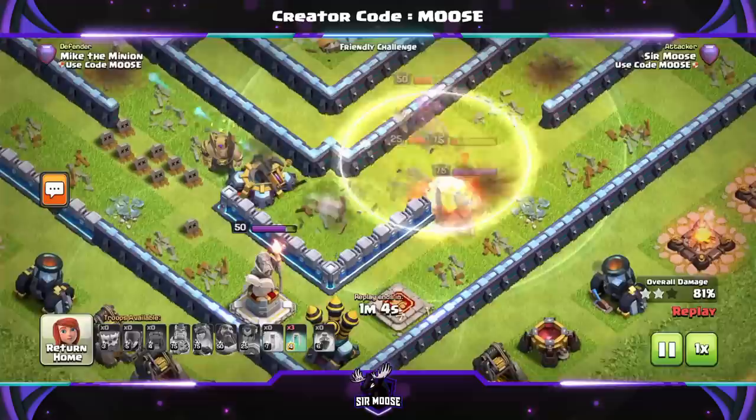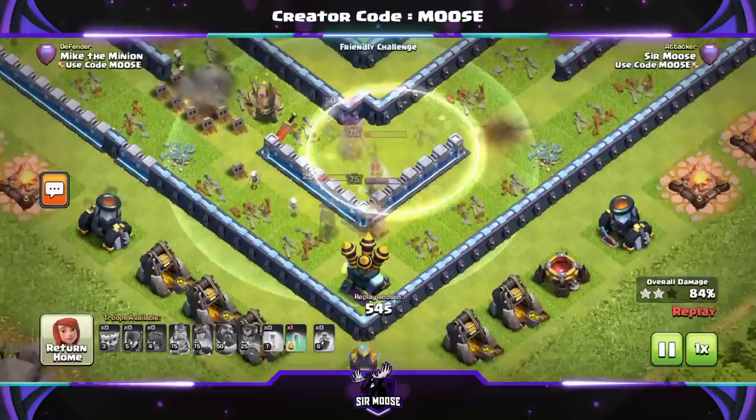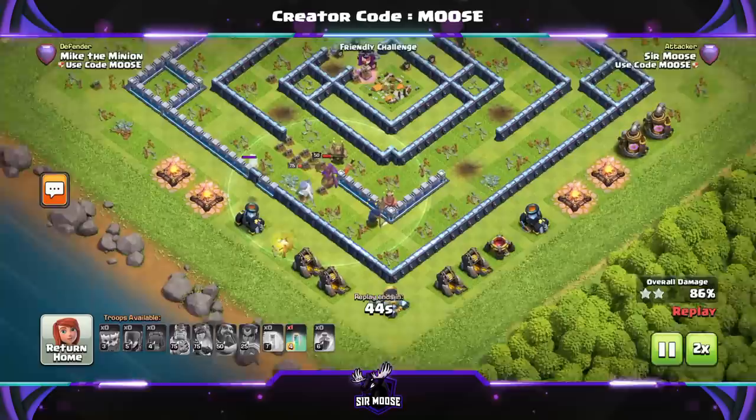We put an invisibility spell down there and it covered the king, so our heroes won't see the king. Remember: if you cover an enemy defense or hero with an invisibility spell, they will not attack — everything within the invisibility spell is untargetable. As you can see, we're going to get three stars.